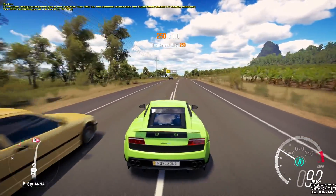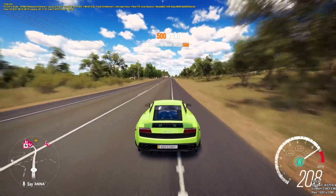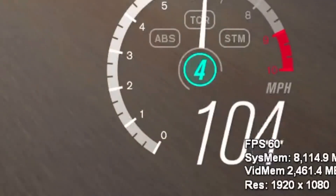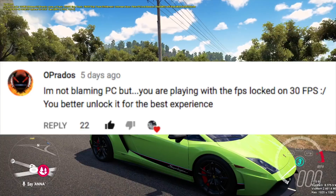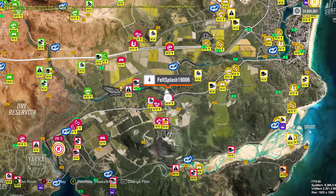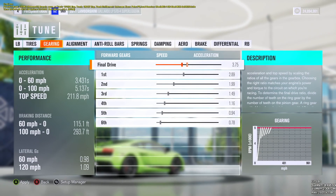What I will do for sure is up the final drive ratio — that'll counter that wheel spin and hopefully fix that. Let's see how fast we can get to top speed. This is just maxed out. I do believe we may have some type of gravity mod on. We're going to be breaking the game real fast. If you guys look on the bottom right of your screen, you will notice frames per second are at 60 — finally, I figured it out. A lot of you guys in the comments let me know about this. That was from O Prada, he goes, 'you are playing with the frames per second locked on 30 FPS, you better unlock it for the best experience.' So I checked it out and I actually was on 30 frames per second. Huge thank you for that comment.